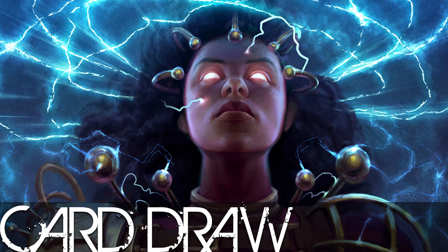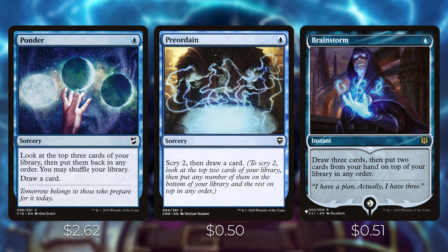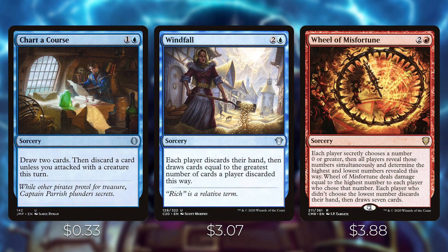Let's talk about the card draw spells. First up, we've got Ponder, Preordain, and Brainstorm. These are great ways of digging for cards off the top of your library and selecting the best card. They don't actually draw you extra cards, but they cantrip and help you dig deeper. Next up, we've got Chart a Course — you draw two cards, then discard a card unless you attack with a creature this turn. This is great because we will be attacking a lot with our pirates.